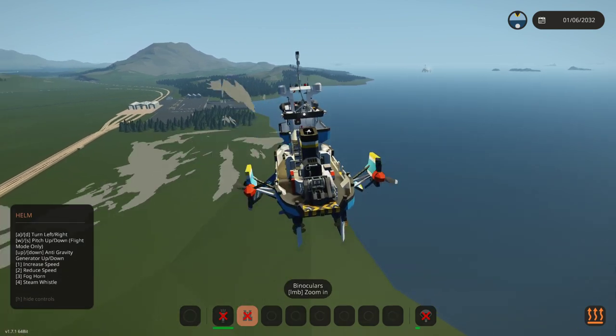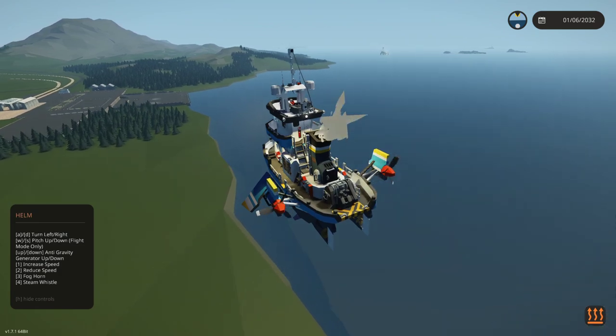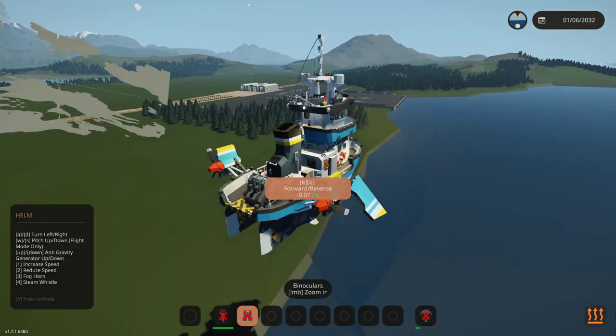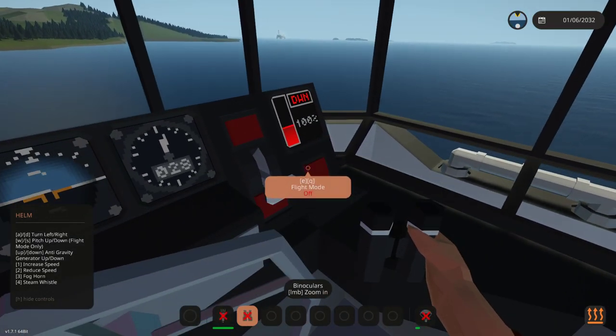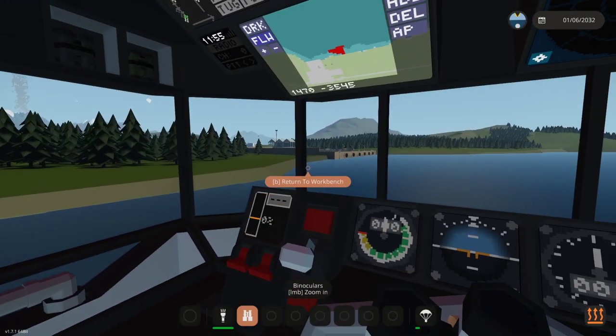We're going to land in the water, because I think that just makes sense. Stop going forwards - there we go, and we should be able to land. In fact, if I turn flight mode off, what happens? Hey, we splashed down! Okay, excellent.